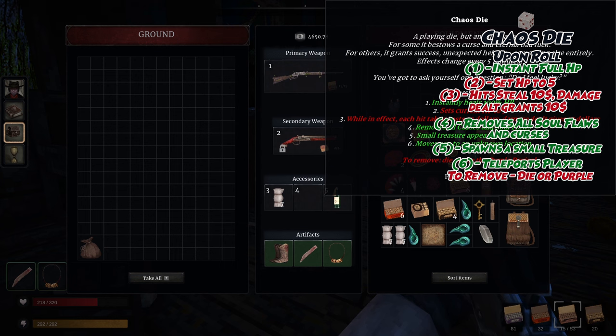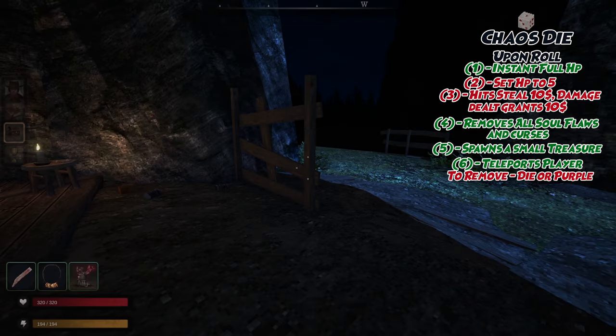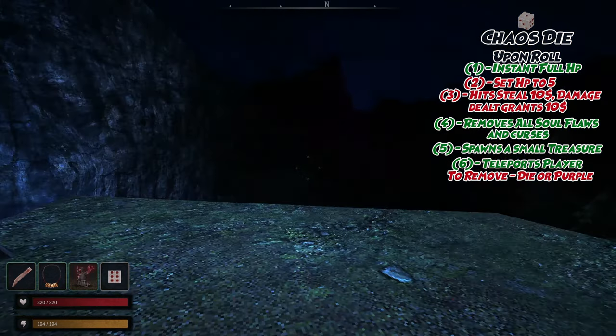Roll a 1 to instantly heal to full health. A 2 leaves you with 5 HP. Rolling a 3 grants you a $10 deal with the Devil. If you get hit, you lose 10 bucks, but if you land hits, you gain 10 bucks.